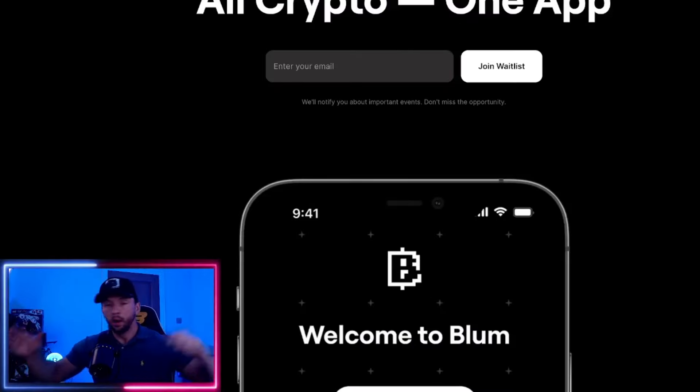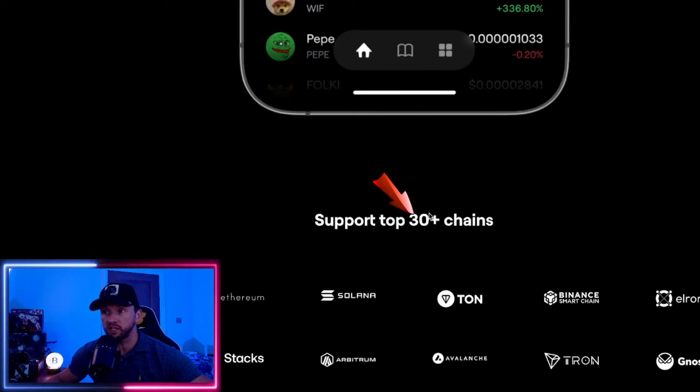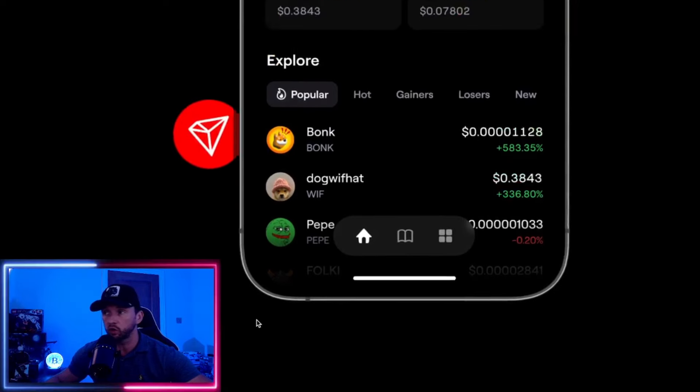We're going to talk about Blum, so the best place to start is jumping straight onto their website. Here you can see on screen that Blum is an all-in-one crypto app, as they claim. They have up to 30 chains supported, ranging from Cosmos all the way down to Gnosis. It's got some cool upcoming chains for this bull run — I talk a lot about Stacks and Arbitrum, which are really going to be big, and they have those good chains on board.